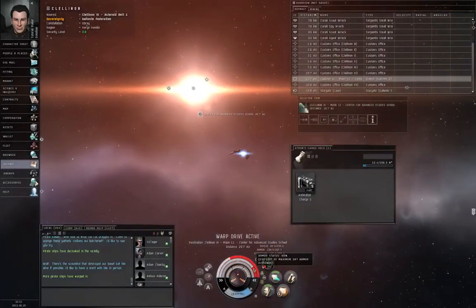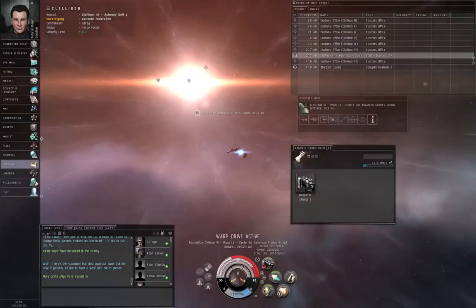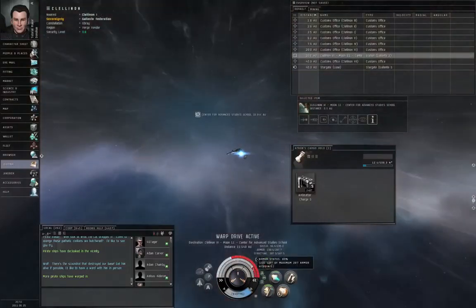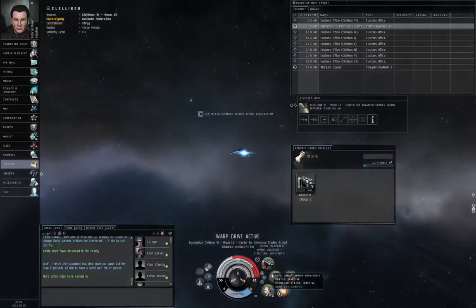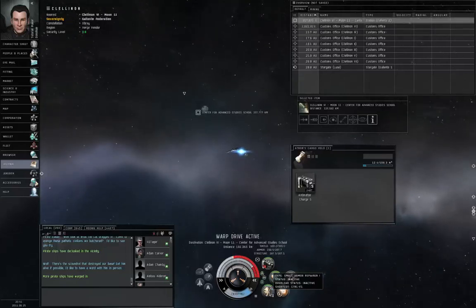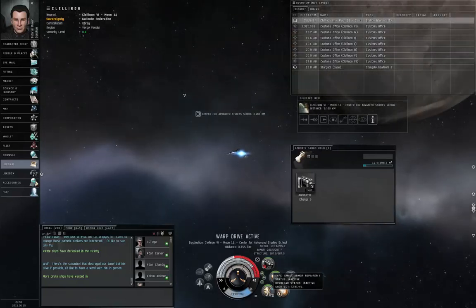By the way, if you are an armor tanking ship, you probably have an armor repair module. You'll want to patch up your armor with your own modules because that's free. If you dock up in a station and use the repair shop, it's going to cost you ISK — and I will show you an example of that.